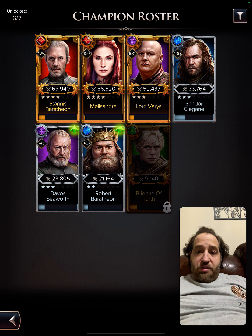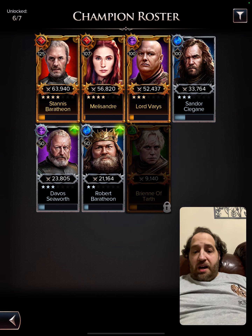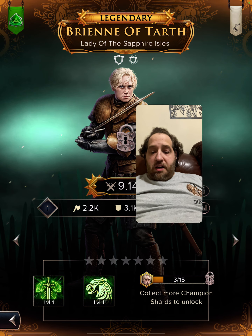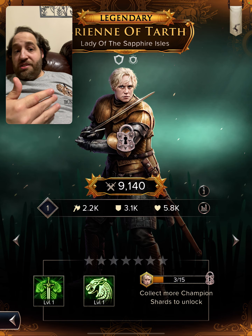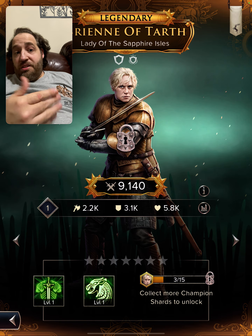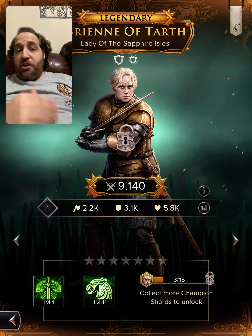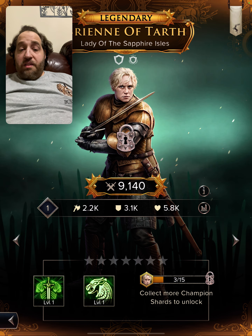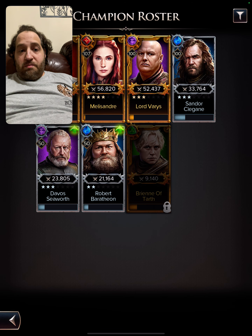I hope you guys enjoyed this. This was a fun video to make — doing a run through with the Baratheon team. A lot of potential. I definitely want my Brienne. Definitely going to get Brienne unlocked and switch her with Davos, because Davos is okay but he's not doing the job and I need another color. There's plenty of opportunities that I could have finished the match off and got more points if I had the right color. This is the Baratheons. Hope you guys enjoyed. We'll talk to you next time.